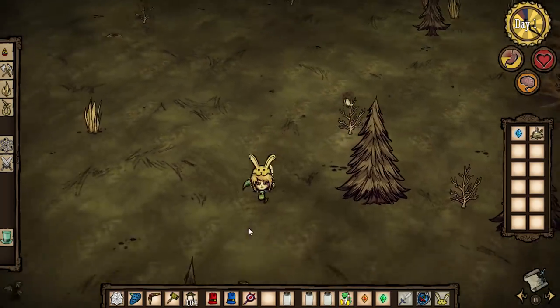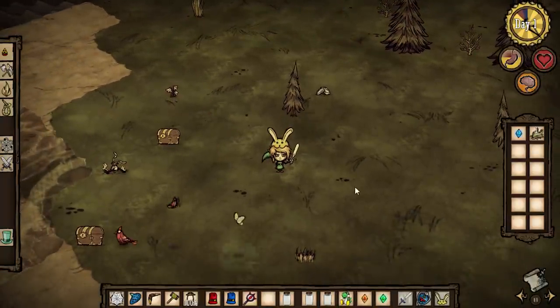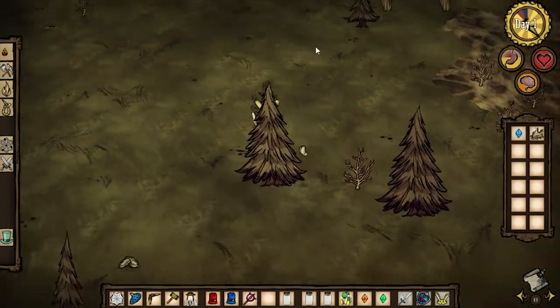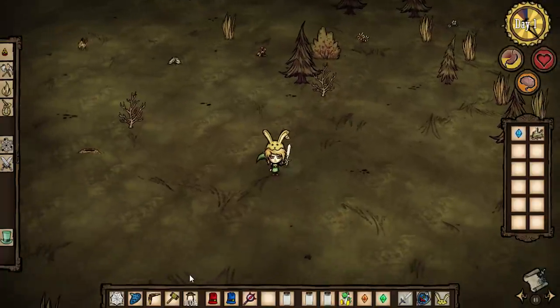You'll notice I'm wearing this bunny hood. The bunny hood equips kind of like a helmet and it actually lets you run around at super fast speeds. It's really good for making yourself all OP when you're running from continent to continent.